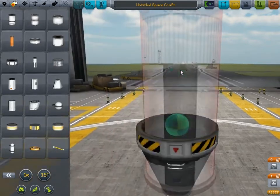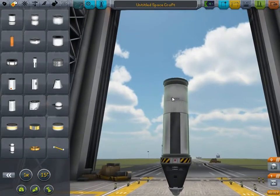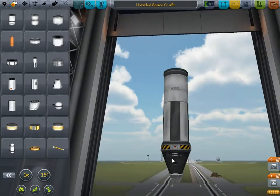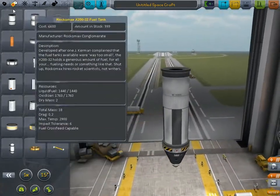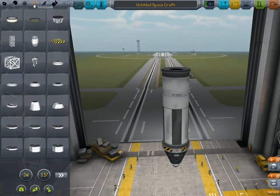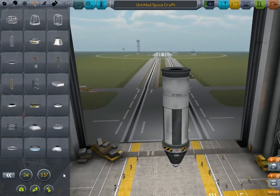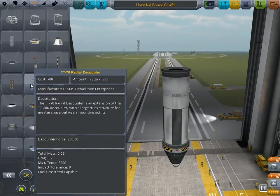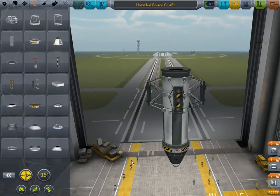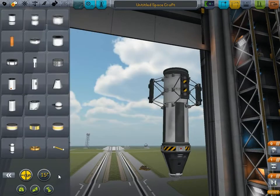Now we want a kind of fuel tank on top. It's important to have a tank that contains the fuel, because the fuel makes the rocket go. Then we need to work out where we're going to bolt the engines. What we're going to do to attach the engines is add more decouplers — these ones are actually mounted on the side of the ship. This is important because it's going to let me bolt some fuel tanks onto the side of the ship.